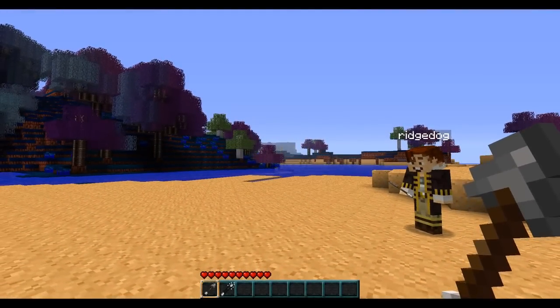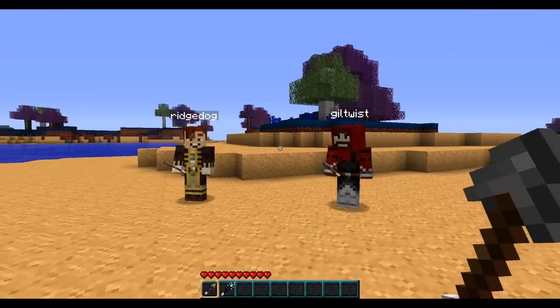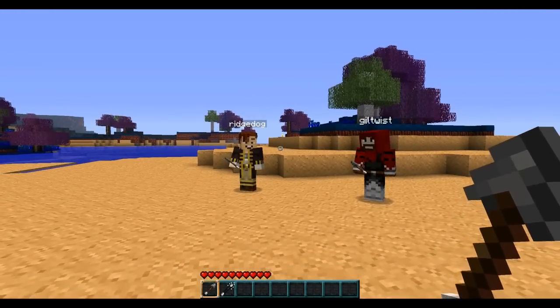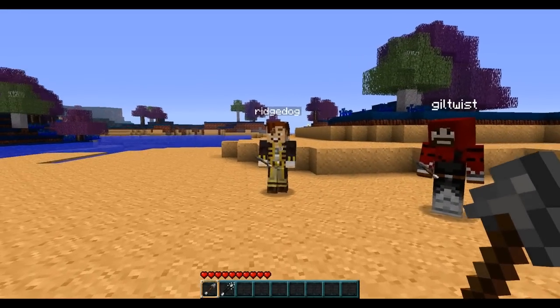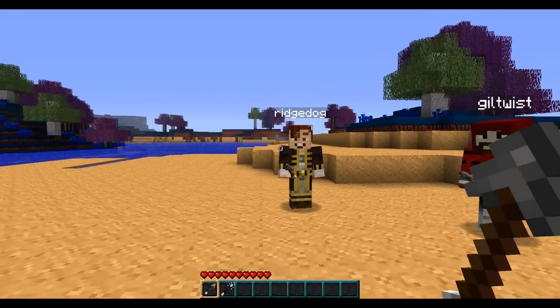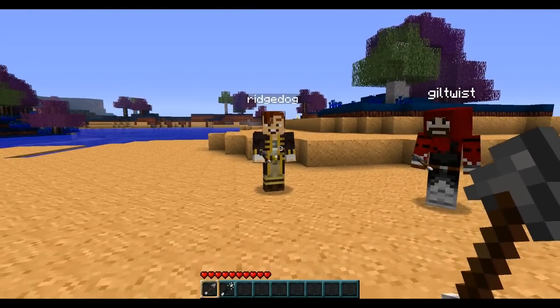Alright, what's going on dudes? Welcome to episode 7 of Let's Build an Adventure Map. This time, we're going to be doing some terraforming, and I'm joined by two members of the VoxelBox. We have RidgeDog, who's actually the owner of all the hardware that is the server. Hi fans!